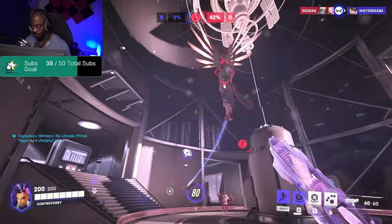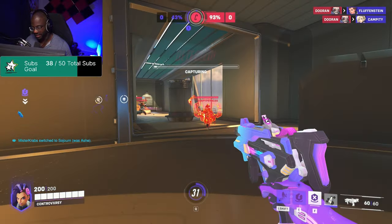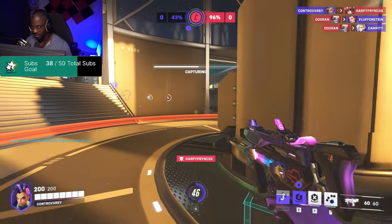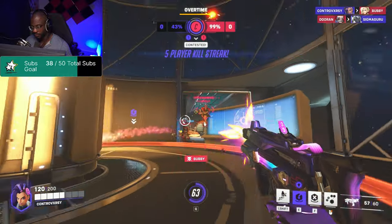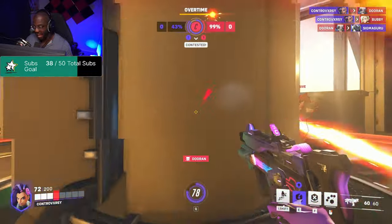Now that you understand that, let's get into a few types of aiming. You have tracking, click timing, and flicks. Smooth tracking is going to be beneficial for every hitscan hero or for anyone who uses an automatic weapon. For click timing, this is going to be your single fire heroes like Hanzo, Cassidy, or Ash. These will also be the same heroes that benefit most from flicks, which are rapid movements to hit a target.